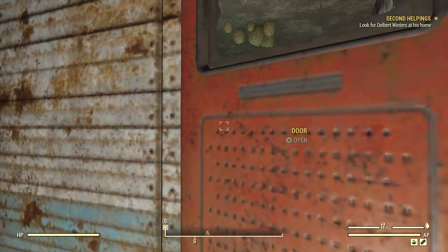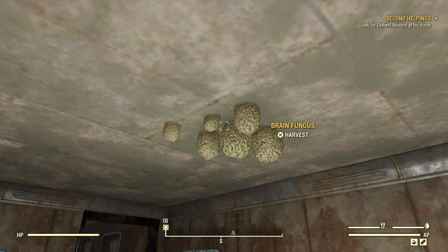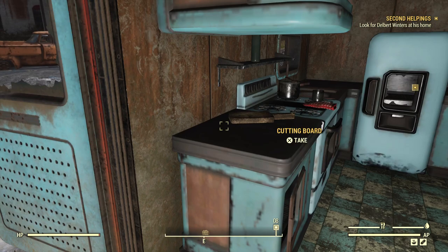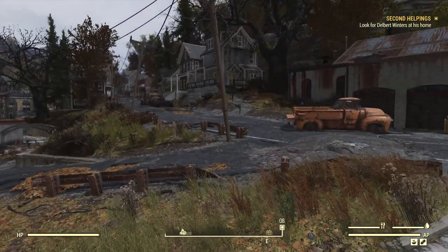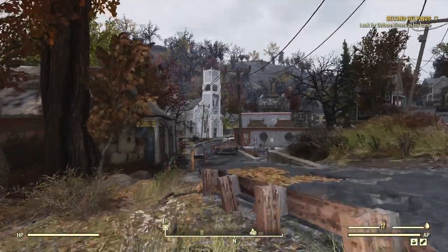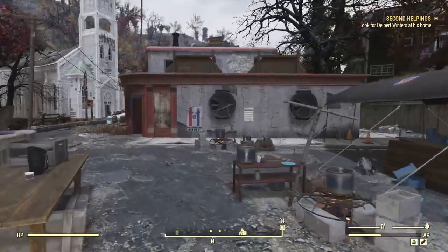We'll go in here — this is Delbert's home, trailer home. Here's a source of brain fungus — again, one of my favorite soups. Brain Fungus Soup, because it gives you extra XP as a matter of fact. I'm going to run down here and boil one up real quick and drink it for the extra XP.